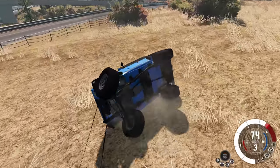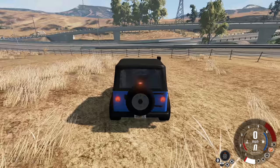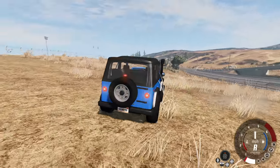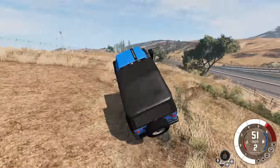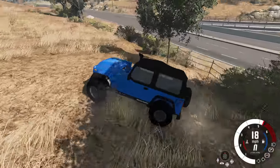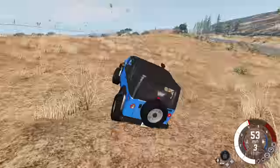Thank goodness there are ropes attached to the front bumper so it didn't fall away too far. We reset and try again with the locked differentials — same strategy, just flooring it. We might be able to go a little bit faster, or we'll just flip over faster because of the locked differential. The locked differentials actually flip me back upright — if I did not have the lockers on it would have stayed upside down.